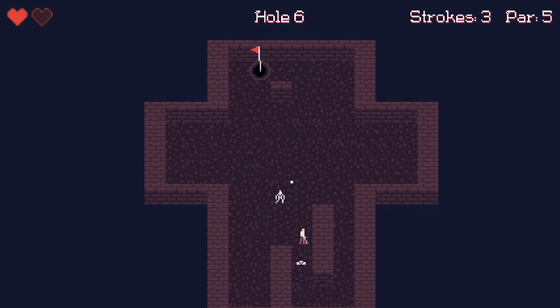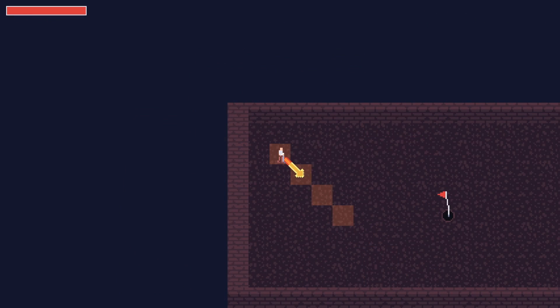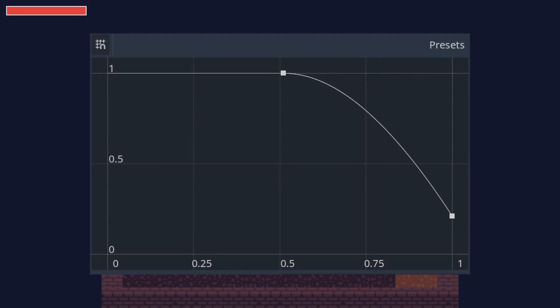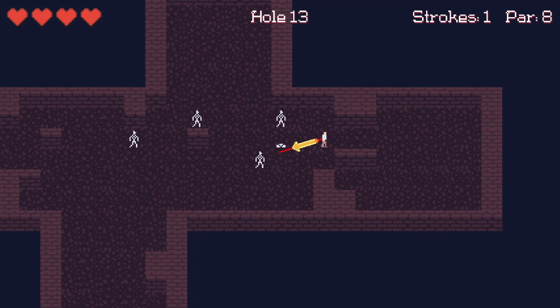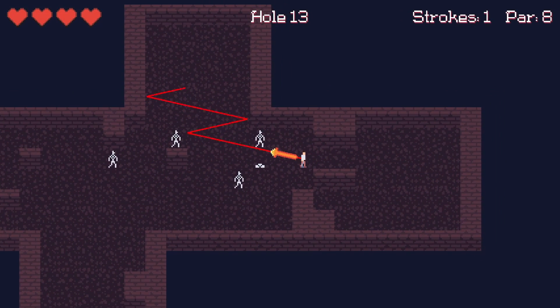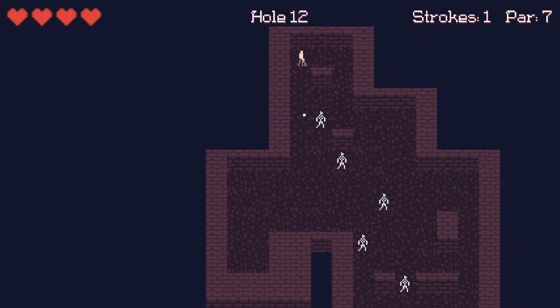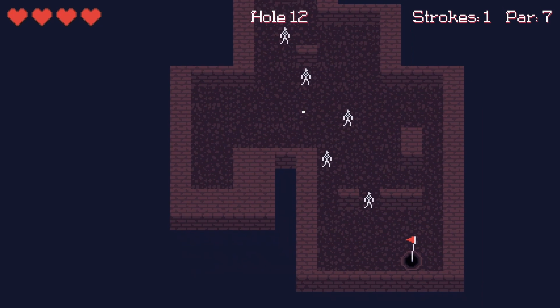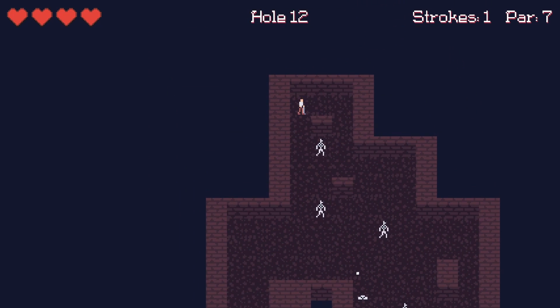Another question that had to be answered was now that the ball could move freely, should it be physically based? When the ball was tile-based, I would just interpolate its position from cell to cell without any physics calculations, using a curve object to simulate its velocity slowing down as it neared its destination. Now though it could have more varied and complex paths. In the interest of time, I opted to just keep the interpolation code I already had in place but feed it world positions instead of cell positions. It doesn't feel perfect, but it works well enough for the jam.